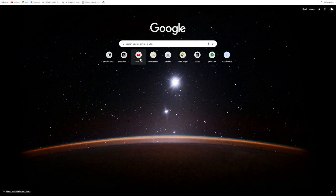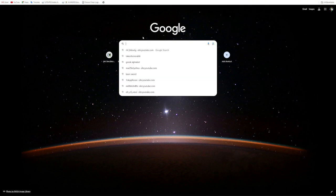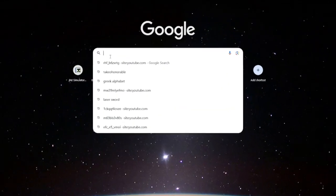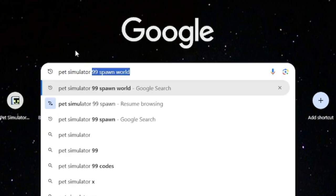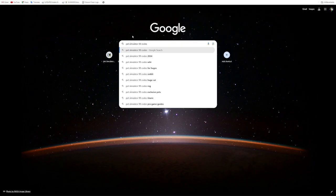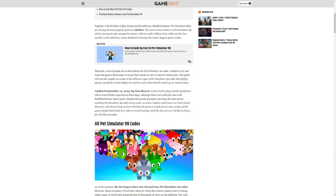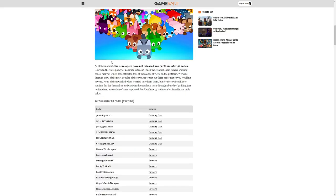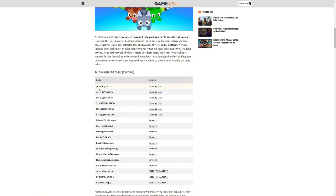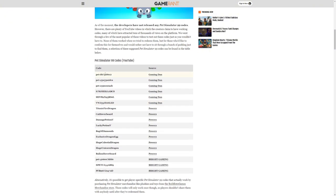The most popular way people look for codes is on YouTube, but we're going to start with Google. We're going to type in 'Pet Simulator 99 codes' — this is a very popular search. We got results for 2024, wiki, four huges — we're going to click on this first one by gamerant.com and see what it's all about. There are a lot of codes listed here.